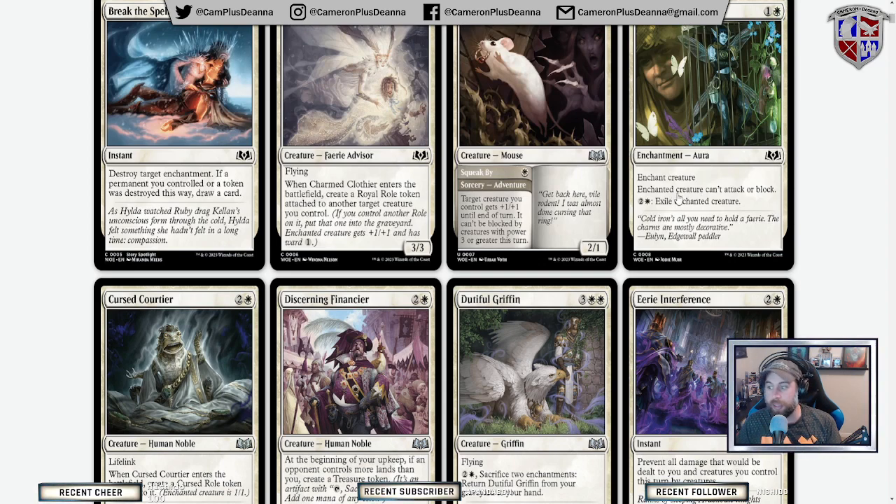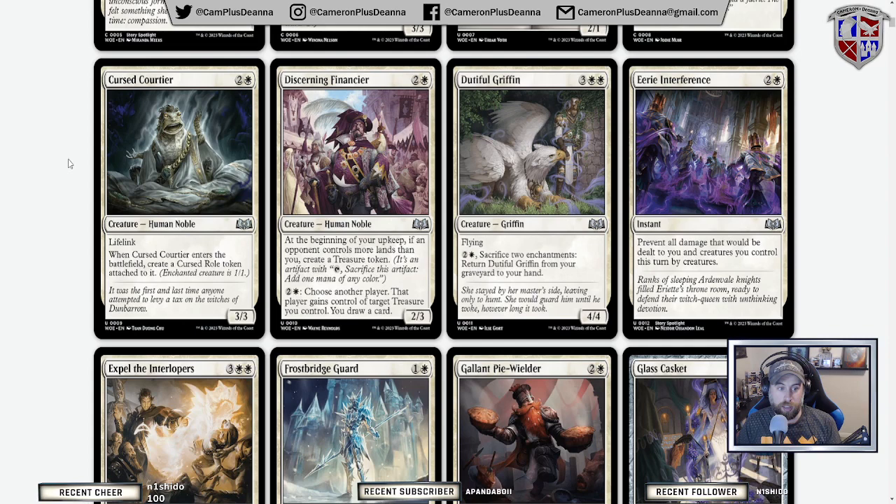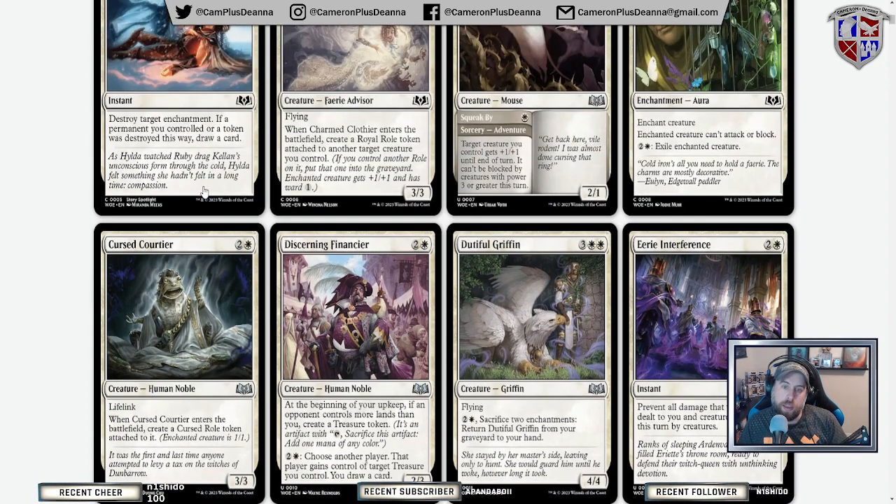Cooped Up is our pacifism variant for this set: the enchanted creature can't attack or block, and then you can pay three mana to exile it. Seems fine in limited. Curse Courtier: when it enters the battlefield, it creates a cursed role token attached to it. Normally it's a 3/3 with lifelink, but if it has a cursed role on it, it becomes a 1/1 because it gets turned into a frog. I like this a lot — if you play it on three, you have your cursed role that you can then bargain to get rid of.